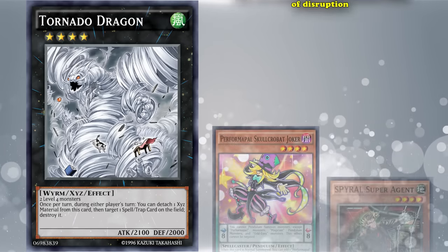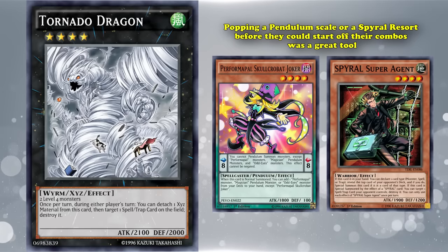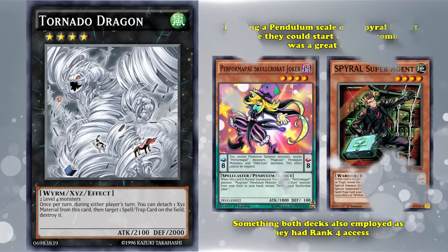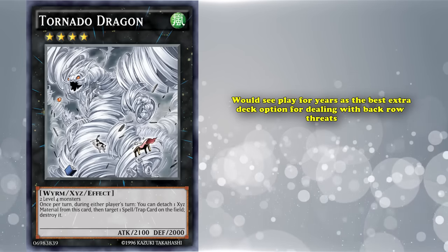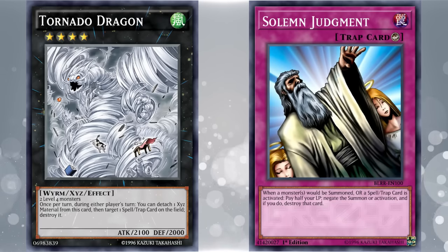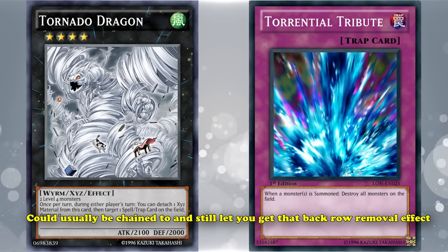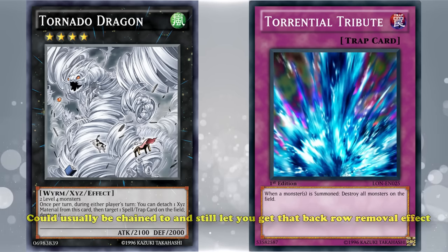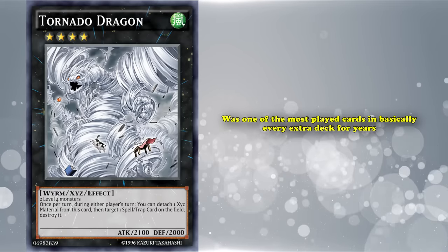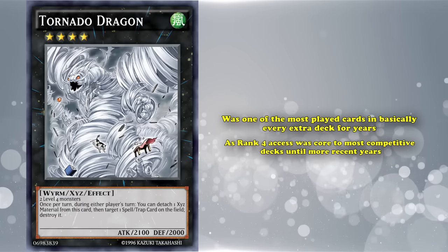Tornado Dragon burst onto the scene just before Pendulum Magician and Spirals became dominant decks. Popping a Pendulum Scale or a Spell before combos started was a great tool, and both decks also employed it since they had Rank 4 axes built into their engines. Tornado Dragon would see play for years as the best extra deck option for dealing with back row threats. The fact that it was a quick effect meant that, short of summon-negating effects like Solemn Judgment, Tornado Dragon was always likely to trade positively — any removal to get rid of it could usually be chained to and still let you get the back row removal off, something even Castel couldn't ensure.